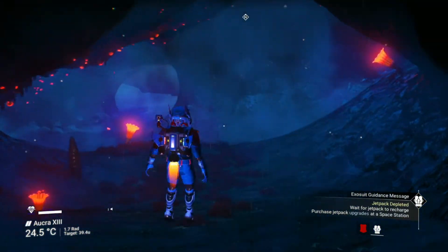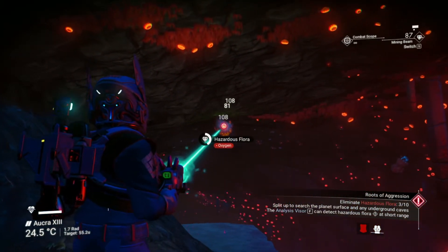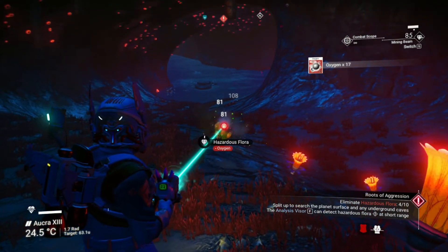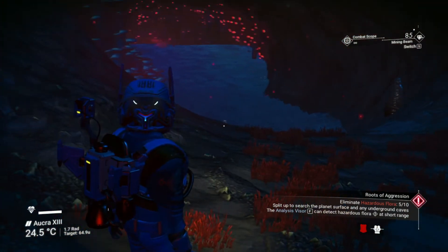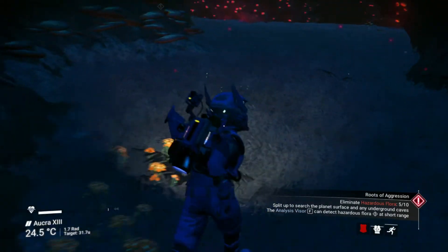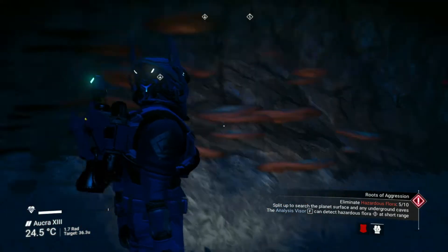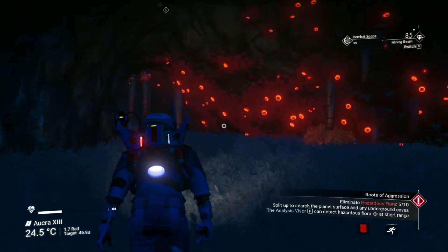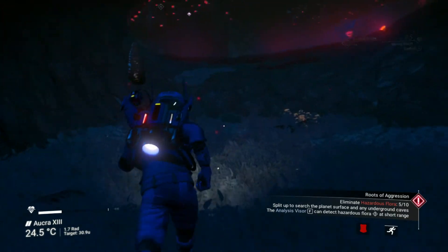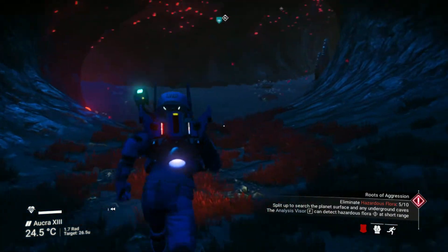So I found a cave. Now this is what I like — protected from the elements, and look right there: hazardous flora. And another one. And this planet has activated Indium. I don't know if it's going to take you to the same planet like it did me, but this is a cool looking cave. Since this isn't a weekend mission, I don't know if it's going to take everybody to the same spot, but someone has created an activated Indium farm on this planet, which can be worth lots and lots of money.